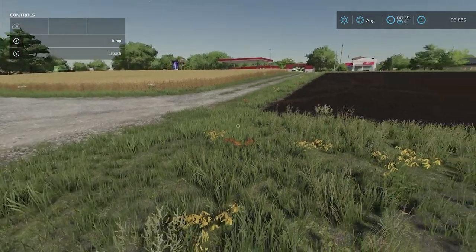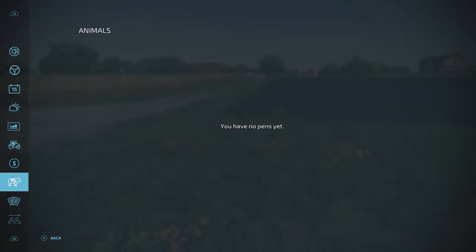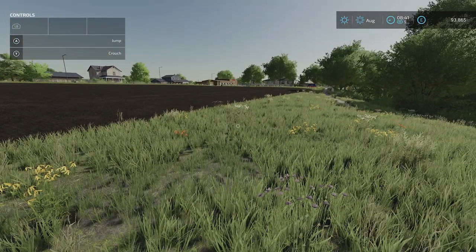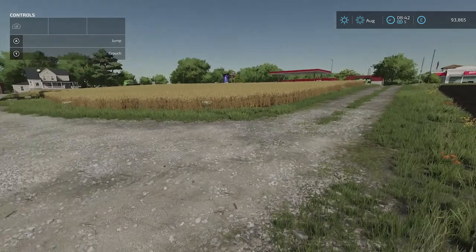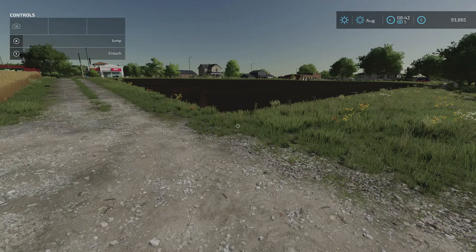Another option is you can fertilize other farmers' fields. If you hit the menu button and go down to Contracts by hitting RB, you may sometimes see fertilizing contracts come up — you can use your fertilizer spreader to help other farmers and earn money. Right now only harvesting and spraying are available, but that option does appear. If this was useful, give it a thumbs up, leave any comments, and subscribe to my channel for more Farming Simulator 22 and other Xbox game tutorials.